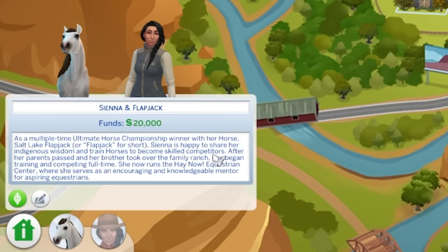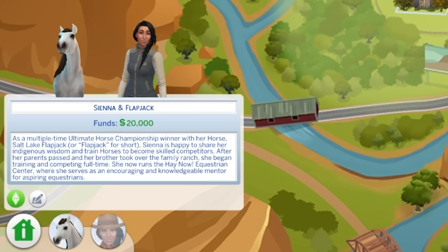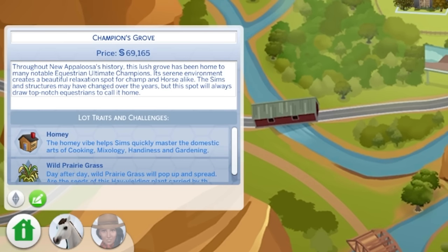As a multiple-time Ultimate Horse Championship winner with her horse Salt Lake Flapjack — Flapjack for short — Sienna is happy to share her indigenous wisdom and train horses to become skilled competitors. After her parents passed and her brother took over the family ranch she began training and competing full-time. She now runs the Hainow Equestrian Center as an encouraging and knowledgeable mentor. They live in Champions Grove, which throughout New Appaloosa's history has been home to many notable equestrian Ultimate Champions.